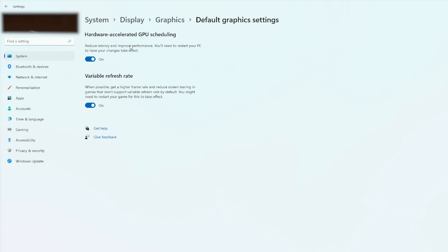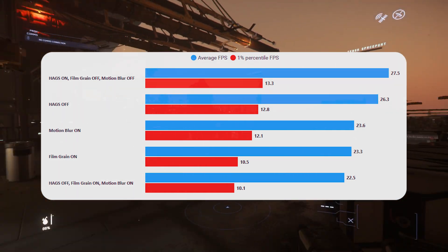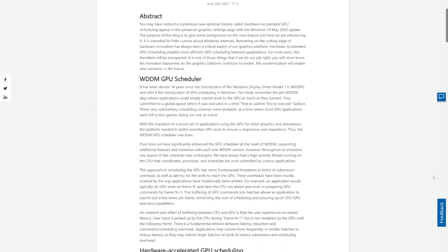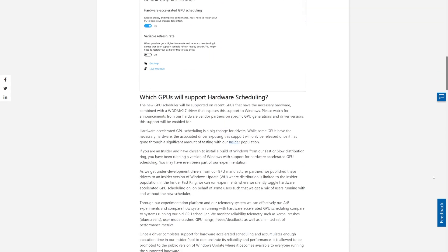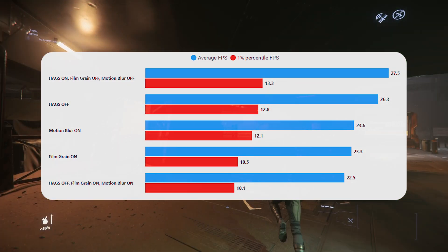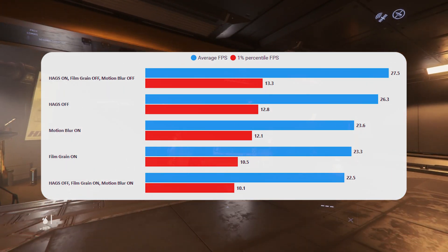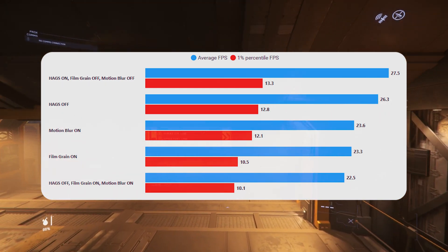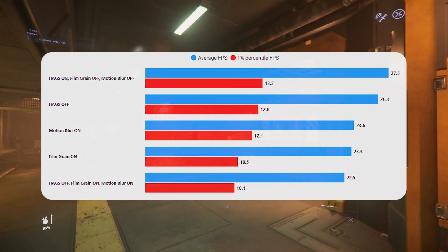There was a lot of testing on HAGS when it first released a couple of years ago, but I haven't seen any recent testing from major YouTube channels or websites. It's a Microsoft feature all to do with how Windows schedules work for the GPU — moving scheduling off the CPU and into the GPU. In Star Citizen's case, that sounds like it could be good, but it's very hard to tell with this CPU being hammered to get only a frame-and-a-half difference.